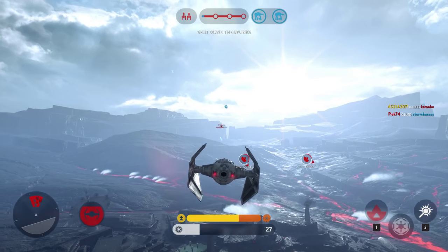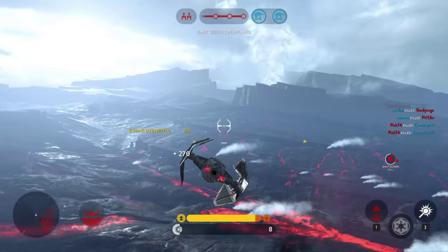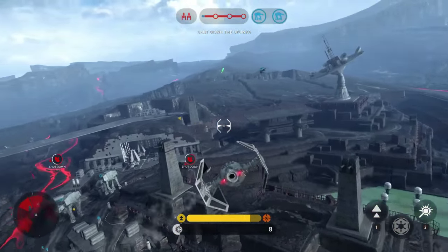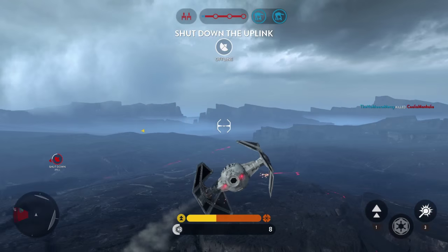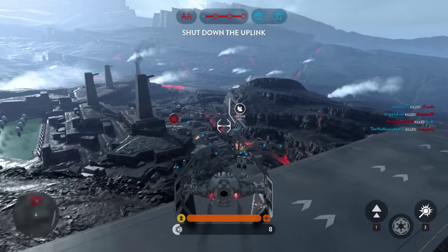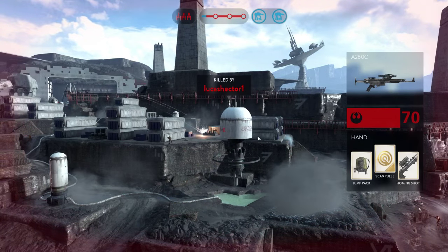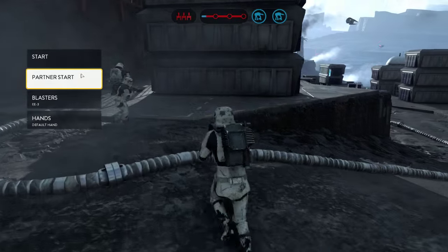Turn around — see if we can find the ships. There's one. I don't know that there's anywhere on this map to get repairs when you're in a ship. Let's see what we can find for enemies to destroy. I got killed by an A280C — killed by a regular blaster. That's rough.